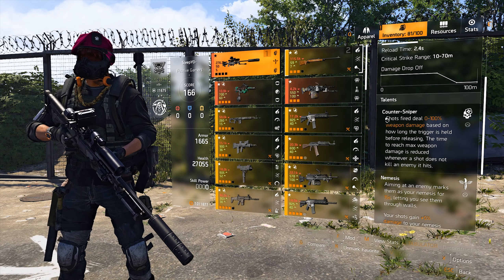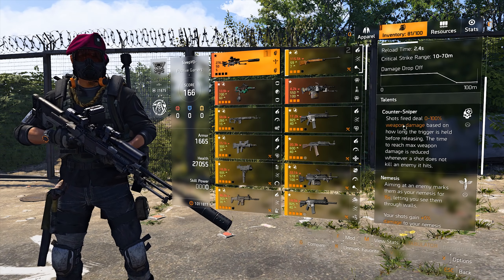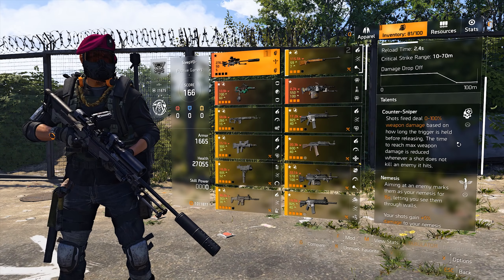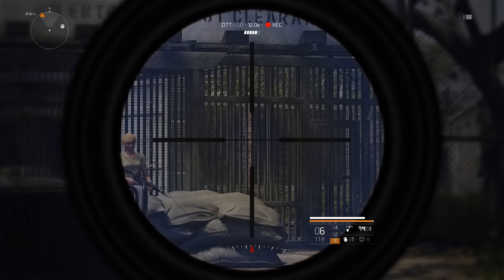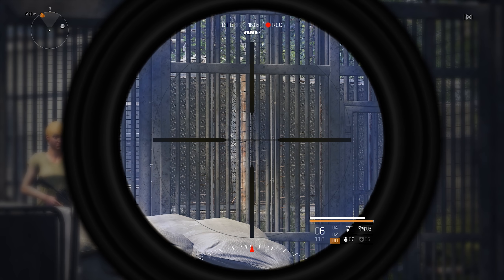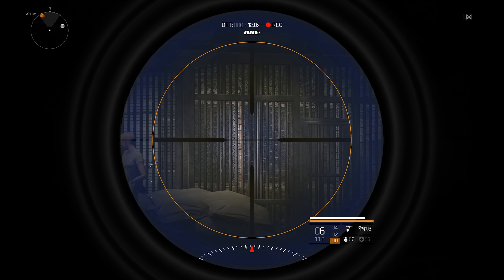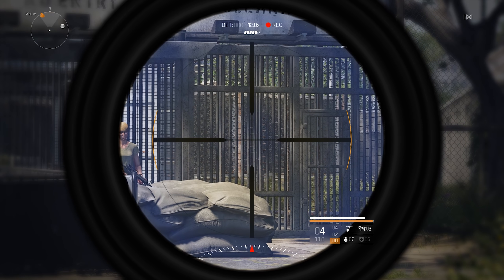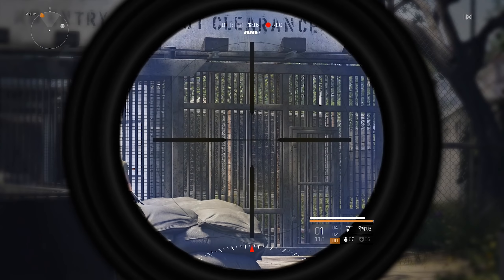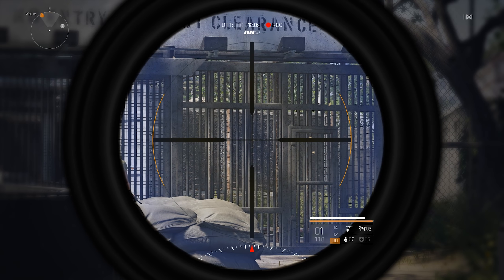The main active talent on the gun is Counter Sniper. Shots fired deal 0 to 100% weapon damage based on how long the trigger is held before releasing. The time to reach max weapon damage is reduced whenever a shot does not kill an enemy it hits. When you zoom in it's just a normal 12x scope — you can change that to a 16x, but 12x is enough. As you can see in the footage, there are orange lines charging up on the left and right side of the scope. If those lines are fully charged up, you do max damage — 100% more weapon damage. You can also shoot before they are fully charged, but you obviously won't get max damage.